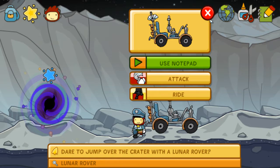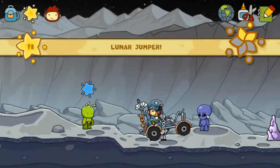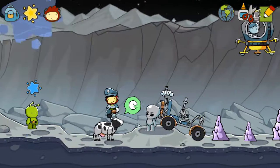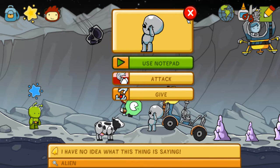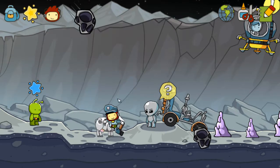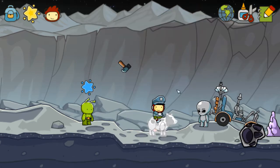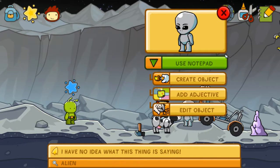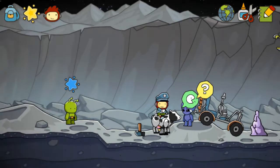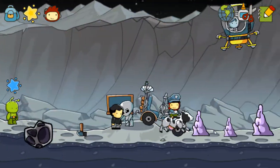Dare to jump over the crater with the lunar rover. Sure. That was kind of strange, but I'm not complaining. Also, there's a cow. Why not? Remove the hammer. Clearly the cow is a more appropriate mount. Translator. That's not quite what I was thinking when I said translator, but it works, so I ain't complaining.